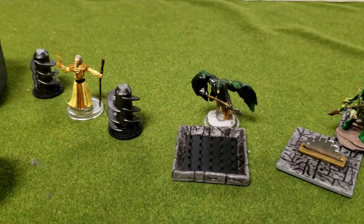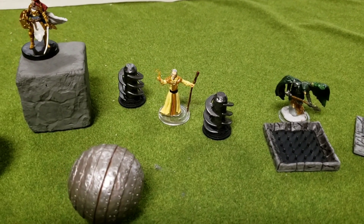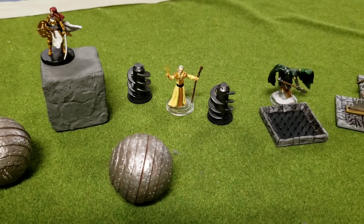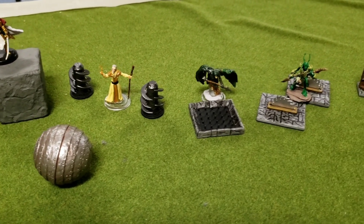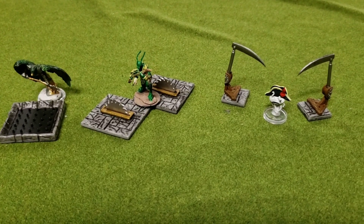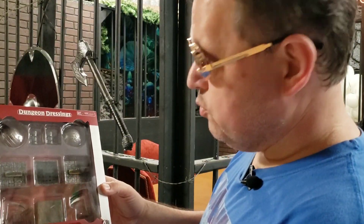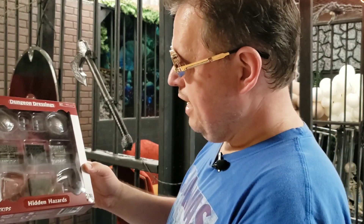You get some rotating blade traps. A falling block trap. You get some saw blade traps that come up through the door. And spike pit traps. They're actually very large pieces. So you get two of the balls, two of the rotating pillars with the blades on them, two of the saw blades, one pit, one block, and two scythes.